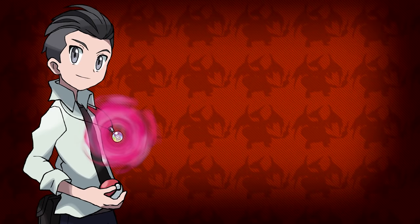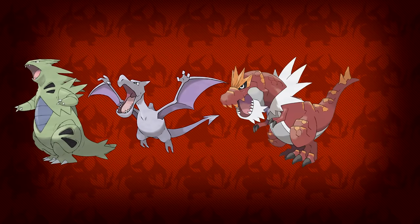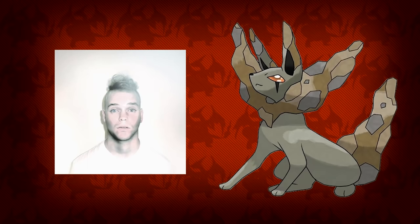I've been kind of hating on the rock typing lately, but there's something I can never take away from them — they have some of the most amazingly well-designed Pokemon. Tyranitar, Aerodactyl, Tyrantrum, the almighty Lord Helix — they've got some good stuff. And I believe this design made by Neo will make us add another Pokemon to that stacked list.